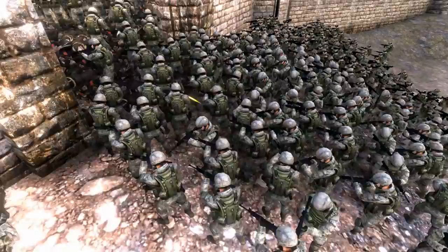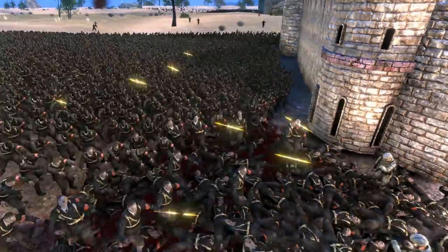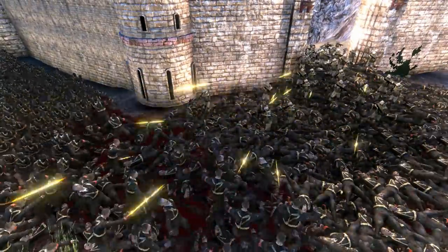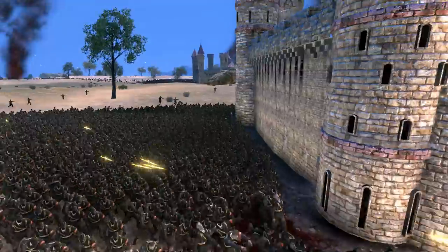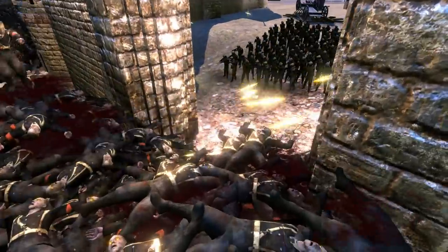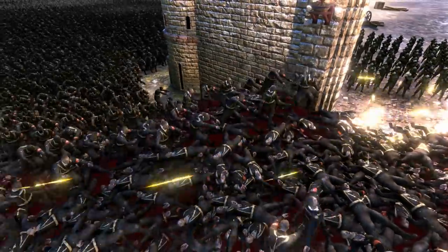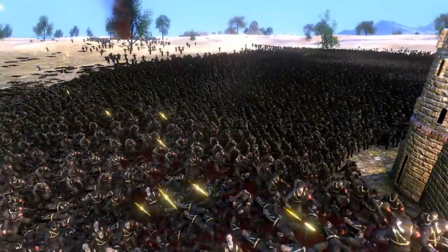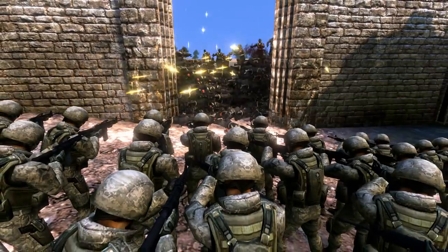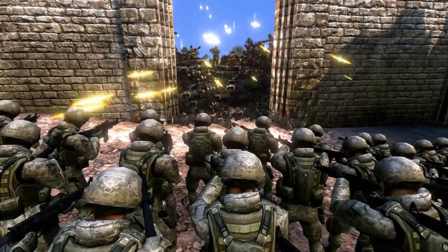They're actually moving out of their position a little bit here and forcing their way forward to take on these zombies. Look at the horde though - these modern soldiers, if they keep advancing like that, they could take some serious losses. There's a lot of zombies left. These zombies have broken through a little - look at this, the bodies just keep piling up. They're forming a natural barricade for the modern soldiers. Look how high the wall of zombie bodies are - that's so cool.